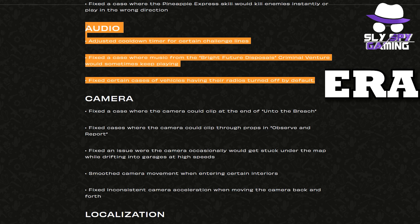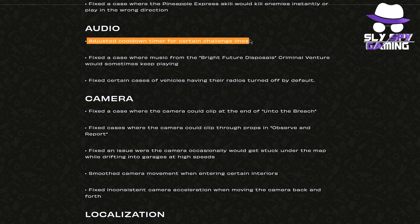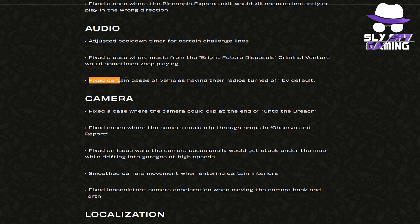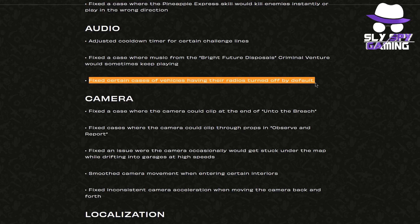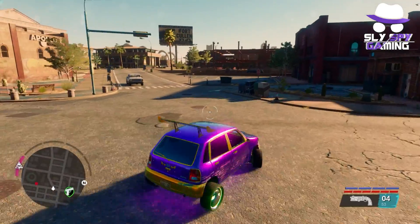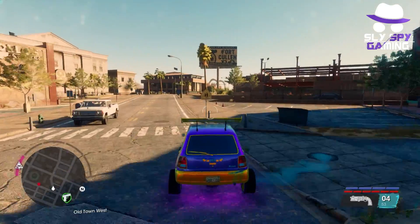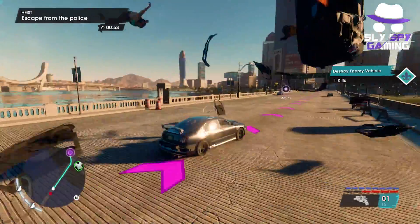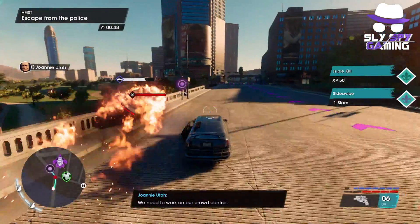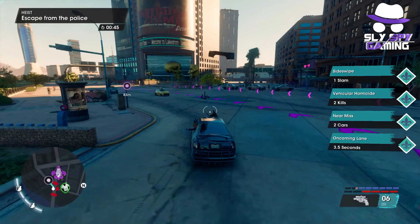Moving on to audio fixes: they adjusted the cooldown timer for certain challenge lines. They fixed the case where music from the bright future disposals criminal venture would sometimes keep playing. And they fixed certain cases of vehicles having their radios turned off by default. The radio issue didn't really seem like a problem to me personally — I like getting into vehicles without the radio on. What I would like to see is an option for players, especially content creators, to have radios turned off by default.